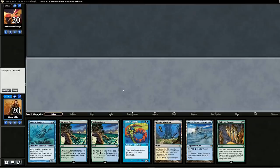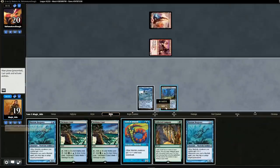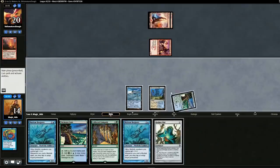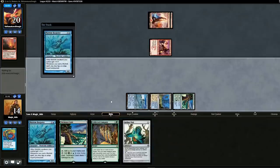No sideboard change. Opening hand seems a bit slow but we'll keep. Pass the turn. Opponent plays Monastery Swiftspear. We drop Lord of Atlantis and pass. Opponent has Searing Blaze — that kills the Lord. We play Aether Vial — not really the right time — then drop Silvergill Adept and pass. Next turn we can drop Collected Company.